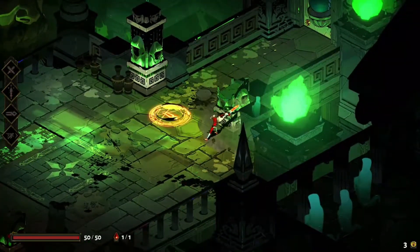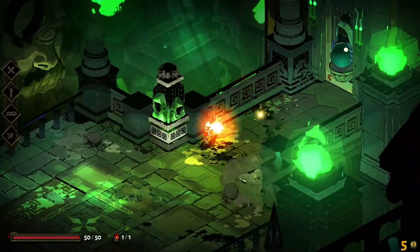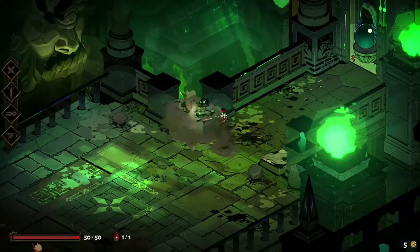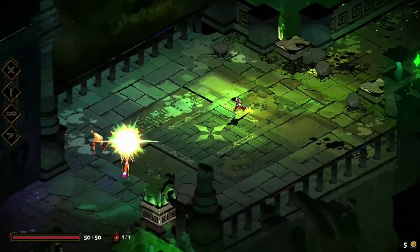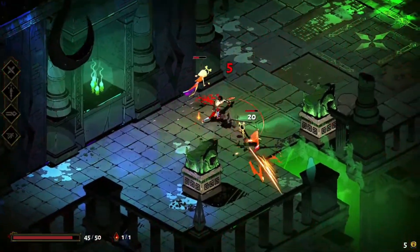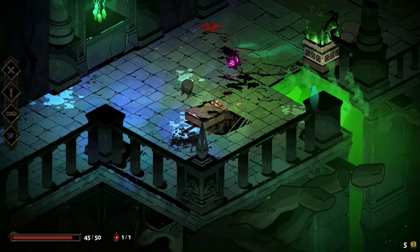With that being said, let's start with the story. You play as Zagreus, the son of Hades, and he wants to escape the underworld and make it to Mount Olympus to reunite with his family. However, it's not going to be easy because his father will lay out different challenges and monsters along the way to slow your progress, but you have help from the Olympian pantheon.